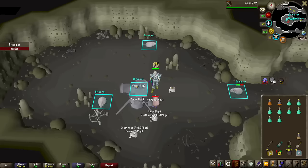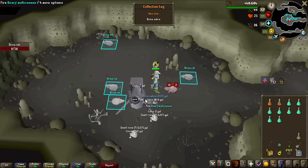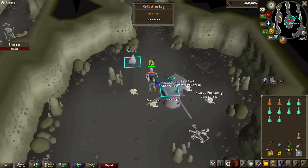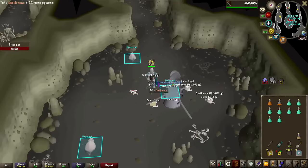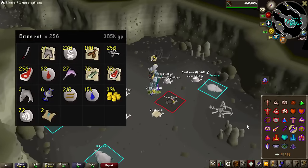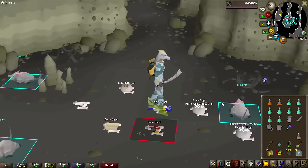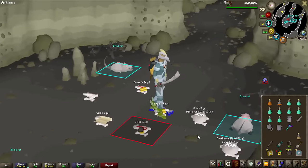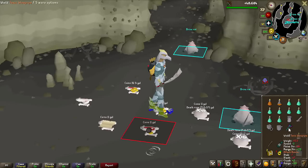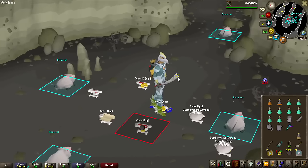After this Brine Rat right here we're halfway to — no way! I was about to say we're halfway done! We got the Brine Saber exactly on the halfway point! Look at the screen right now — 256 kill count, we got the Brine Saber, we won the challenge. Actually a really cool looking weapon; I think it's just slightly better than the Rune Scimitar, not by much, but it is definitely cooler.